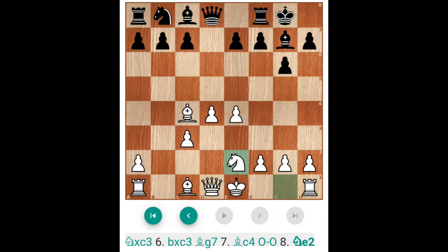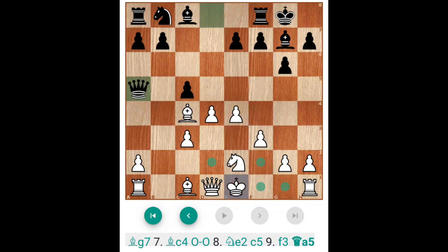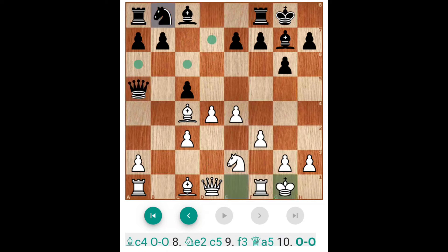There are two lines — Knight F3 and Knight E2. Both lines we will discuss today. Knight E2 is somewhat a good line. Knight F3 and then immediate C5, then F3 and Queen A5. Castle is there, Knight C6. This is the line in which Black's pieces develop very fast and White has to still develop the Bishop. Bishop D7 and Rd8 — this is one of the lines and the C3 pawn is under attack.